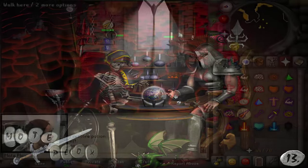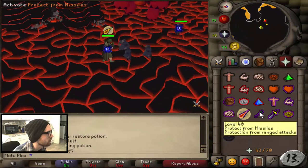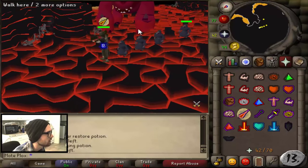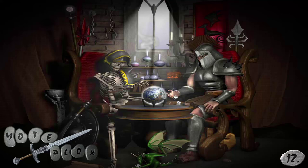Number 13: 43 Prayer. Once this is achieved, you can then use Protect from Missiles, Melee, and Magic. The Protection Prayers are definitely essential to being successful at this game, especially if you ever want to get a Fire Cape in the future.